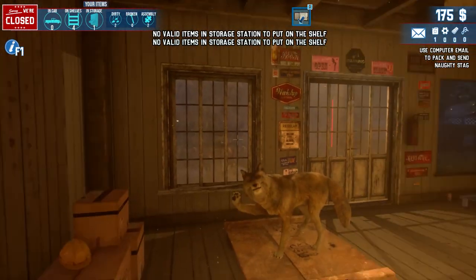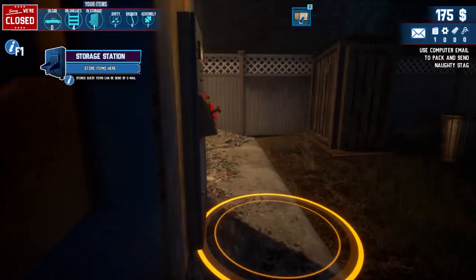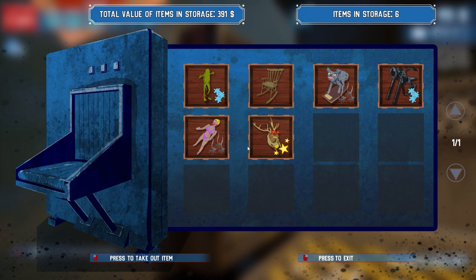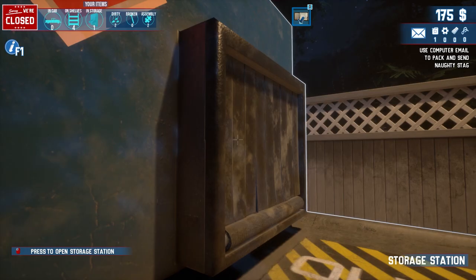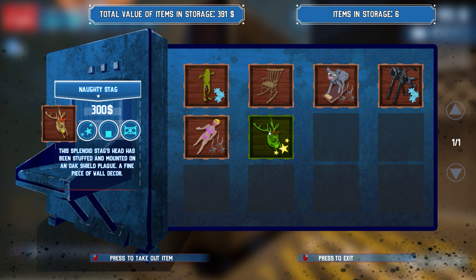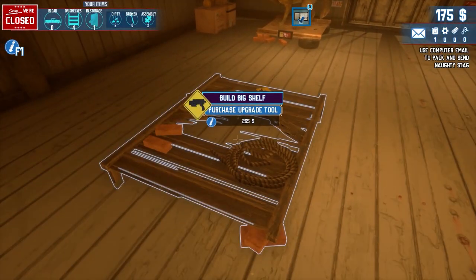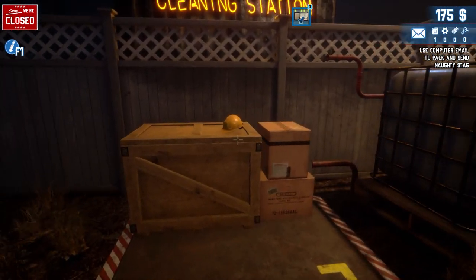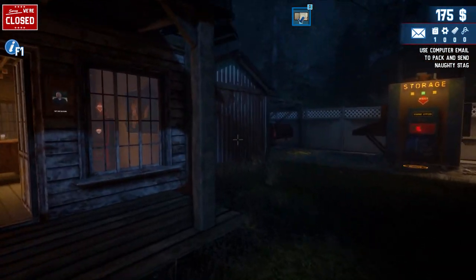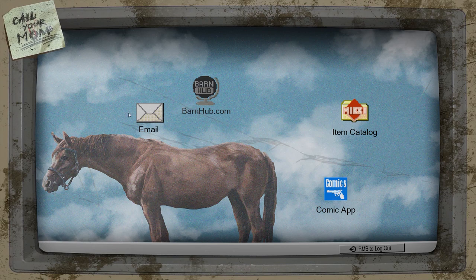Anything for the wall? No. I think we have everything we could so far — the shop is all set up for daytime. We still have some leftover stuff. Some items need to be cleaned and some are pieces to put together, so the only other thing we can sell right now is the chair. The cleaning station costs 265 and we only have 175 bucks. Let's check our emails — we can pack and send the naughty stag and get 300 bucks right away.